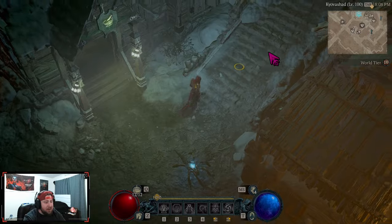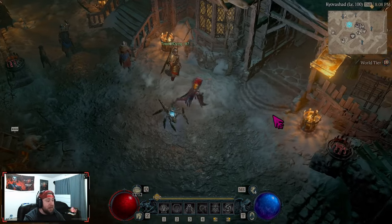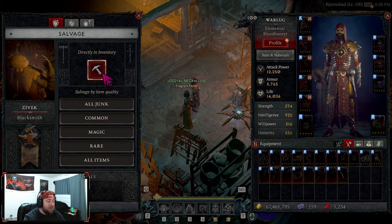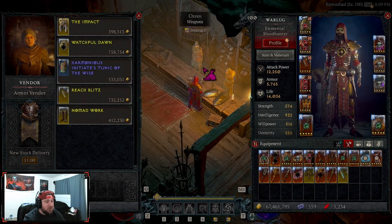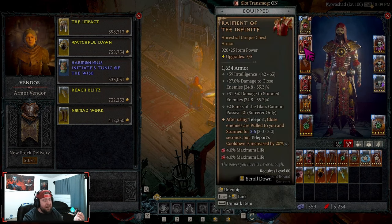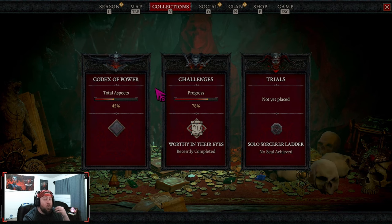My advice: salvage absolutely every gear piece you're not going to use for your character or build. Once you hit World Tier 3 or 4 you can start selling a bit, but come to the Blacksmith and salvage for mighty rewards. You can also sell some items at the vendors — gold is pretty easy to accumulate in Diablo 4. Your gear has really good affixes based on your class and some very cool powers.